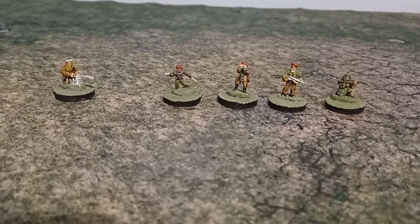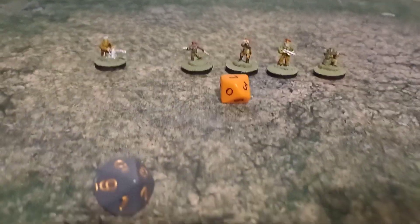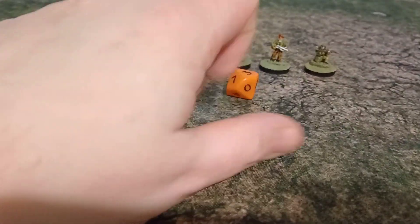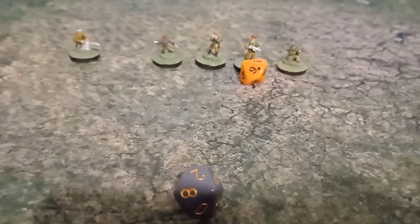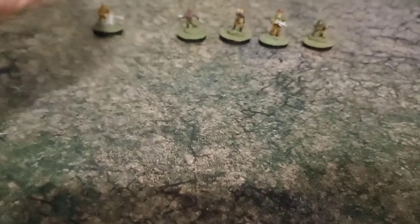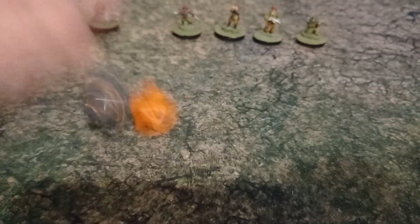Next up we have our loot rolls. We get two of them because we have company stores. First up, that is 57 - gear. Are we actually going to get some goddamn armour? No, it's a gun sight. The gun sight is... 47. Seeker sight - what the hell is a Seeker sight? I will look that up in a second. The other loot roll is 62, also gear. That is 38 - two gun sights. That is 63.